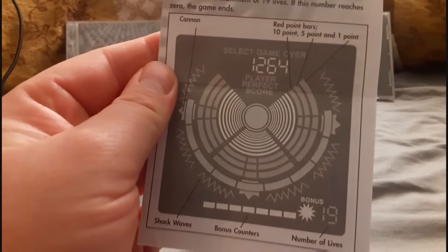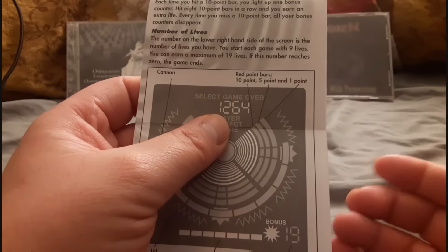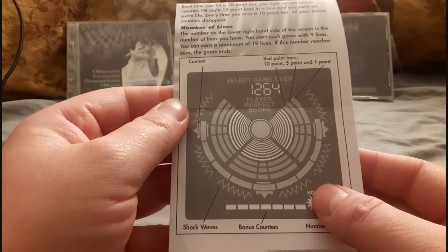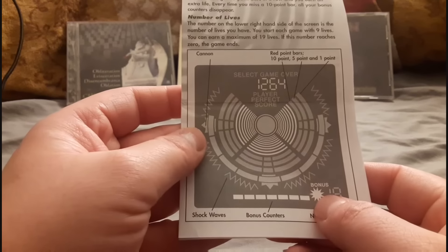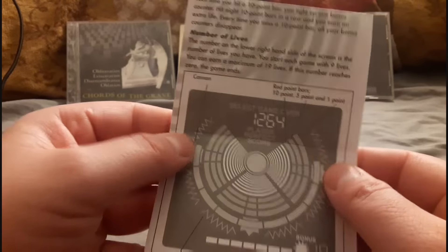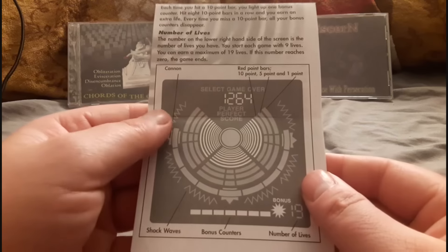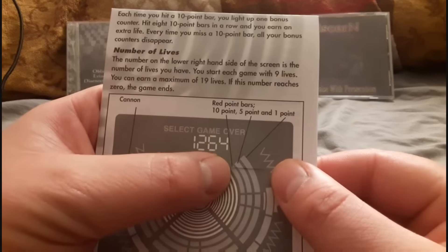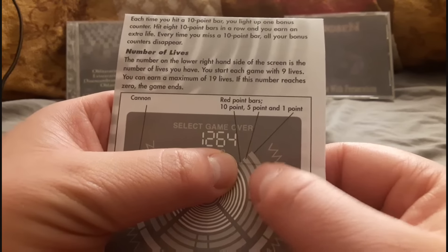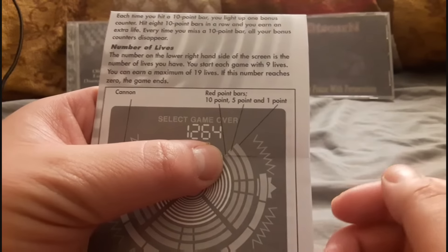Thank goodness I still have the manual because it has the diagram that helps me simplify it. These three outer bars here are the only bars you should care about. If they get too far, these squiggly lines appear telling you that you took too long to get there. There's your bonus counter. These squiggly lines are called shock waves. There's your cannon. Whatever of the three buttons you push — the side buttons — your cannon appears on whatever side you pushed. The bars worth points: the one closest to the center of those three is worth 10 points, the next is 5, and that one is 1.